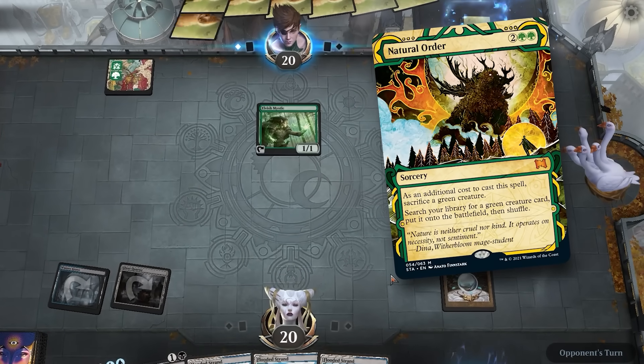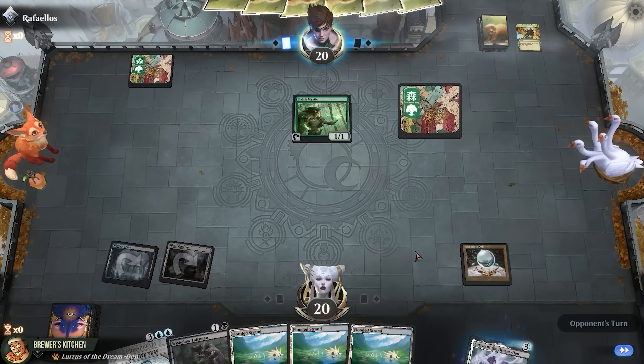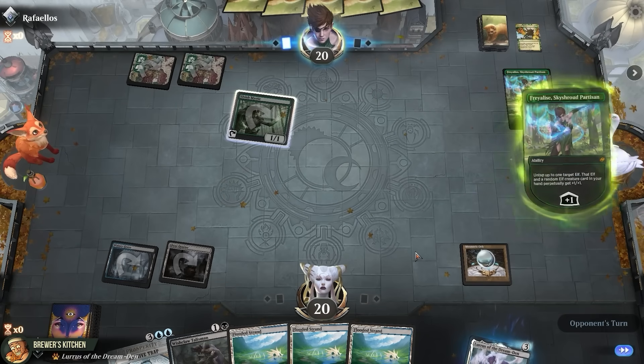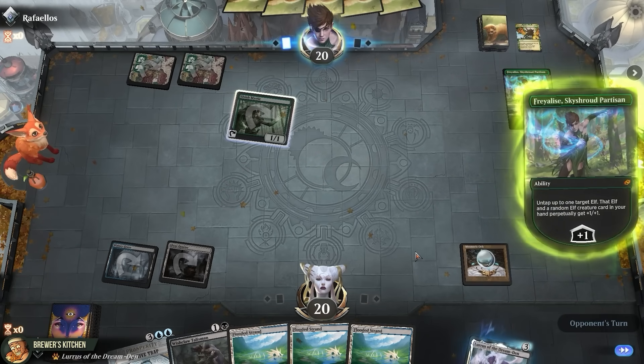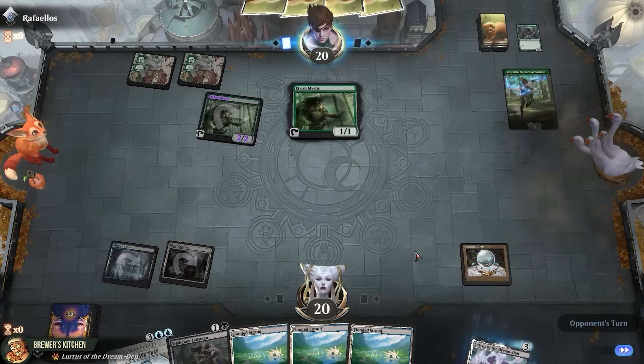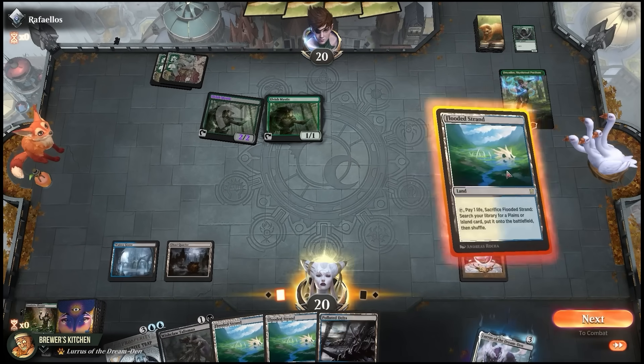They mill a Natural Order — that technically searches their library, but I'm pretty sure we just die on the spot if they cast it. Forest. Freyalise's Skyshroud Partisan. Pluses it to untap and buff the Mystic — that triggers the Orb though, mill a card. And they play another Mystic. Damn, we gotta be quick here. This can get out of hand real fast.